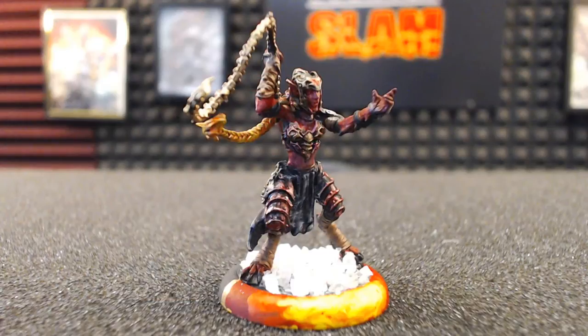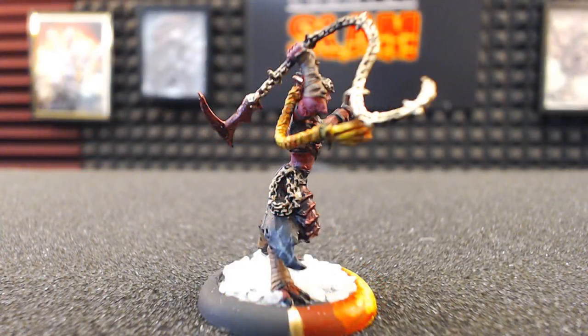I want to show you guys a model that I picked up the other day — Fianna the Lash, the newest character solo that came out for Legion of Everblight. She got released at the same time as the Lesser Warlock, although she herself is not a Lesser Warlock. She's got some pretty cool abilities and her stats are pretty nice, and I think she's got some really good synergies and I think you're going to see a lot of her on the table.